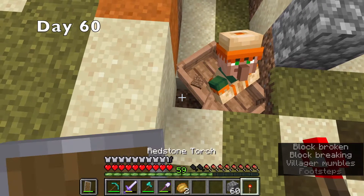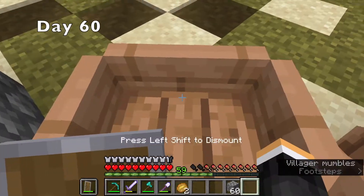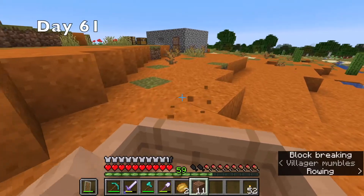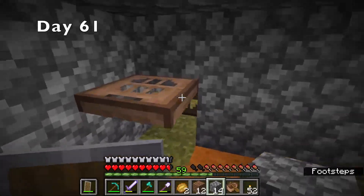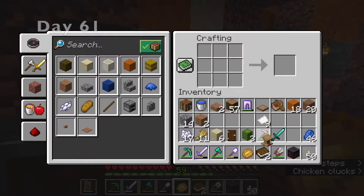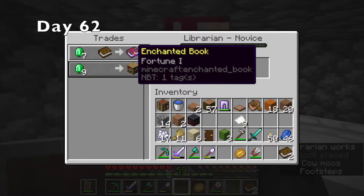Day 60, I decided I wanted to finally make a villager breeder. So I spent the first part of the day trying to get the villagers into the old house I made. By nightfall, I got one in. I spent a lot of day 61 getting the second villager in, but finally they were both safe and sound inside the villager breeder. I made a smithing table and a lectern for my villagers.